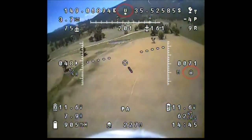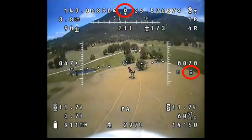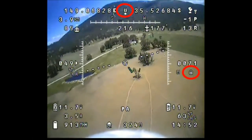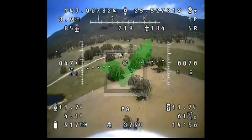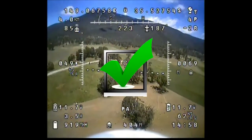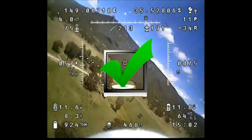I slip it into PA mode and I can immediately see that the plane is flying straight and level — a huge improvement on the other day, so I'm very happy with that. Looking at the video you can see that both lock symbols are present on the altitude and heading, so I think this mode is working properly now.